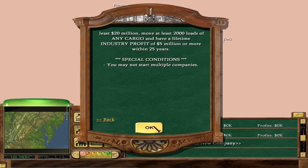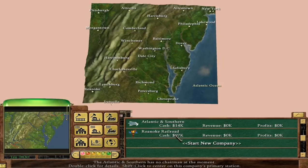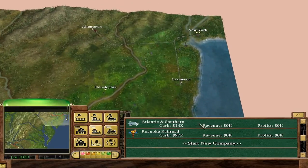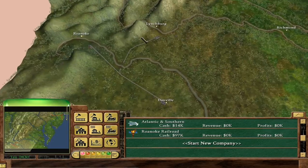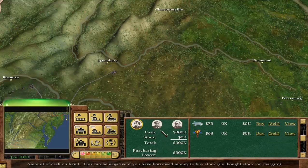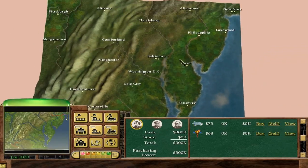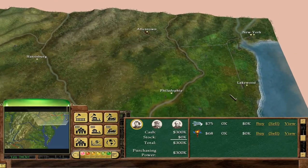You may not start multiple companies, but you may build unconnected track. There are already two existing companies: the Atlantic and Southern, and the Roanoke Railroad. The Atlantic and Southern goes Allentown, Lakewood, New York, and the Roanoke Railroad goes Danville, Roanoke, Lynchburg. Interestingly, these don't have chairmen, so the two AI may start companies of their own - which could mean four AI companies. But when I did it in the past they didn't; they just bought shares. Since these don't have chairmen, they can't buy shares - but we can still buy them out.